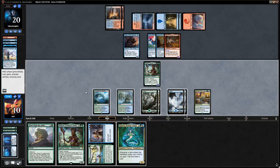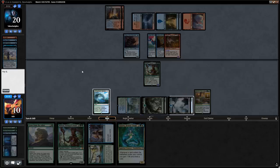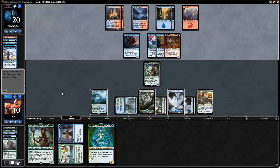We draw Tatyova but don't have a land drop in hand, so she won't draw us any cards this turn. Next turn we'll get mana from Bounty of the Luxa, letting us play Tatyova and still cast a ramp spell. We kick Grow from the Ashes to use mana efficiently, keeping Spring // Mind for after Tatyova.